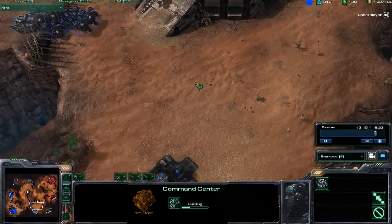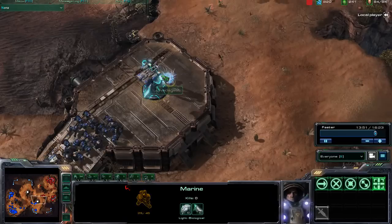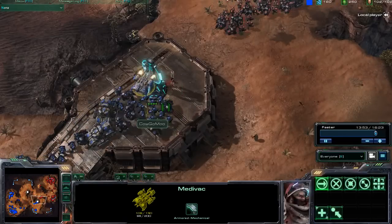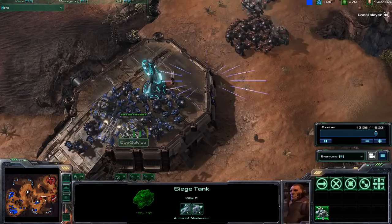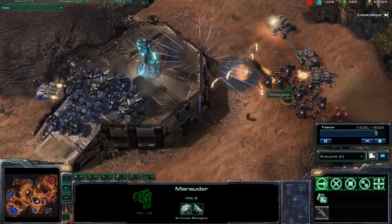The viking is now up in the air, scouts out this command center. A medevac is sitting there with a single marine using it. Siege tanks — those siege tanks are in siege mode. That's going to be very, very good positioning right here, and this is going to be a really, really bad fight for Natagast.